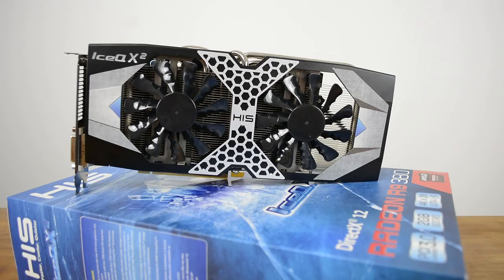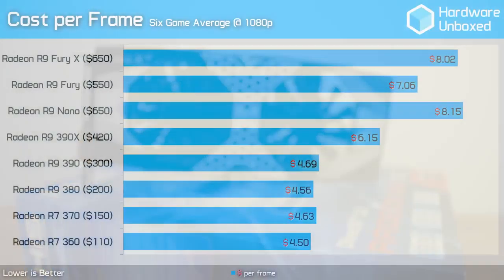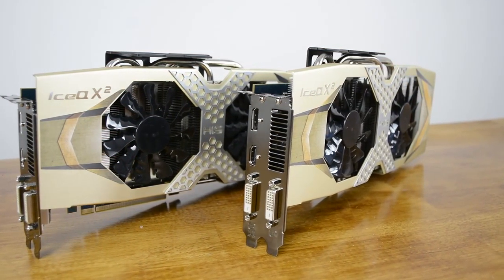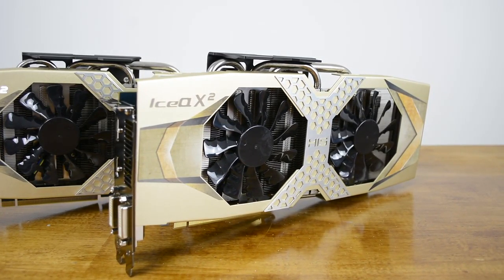We recommend the Radeon R9 380 as the best value AMD graphics card for 1080p gaming. Note we tested the 2GB model as we feel it represents the best value at 1080p, but if you can get the 4GB version for a similar price, by all means do so — just be careful about paying a notable premium for a larger memory buffer you likely won't use. If you can foot the bill for the 390, we suggest you do, as it works out to roughly the same value but delivers a better gaming experience. All graphs have been uploaded to our forum at HardwareUnboxed.com — check the link in the video description.